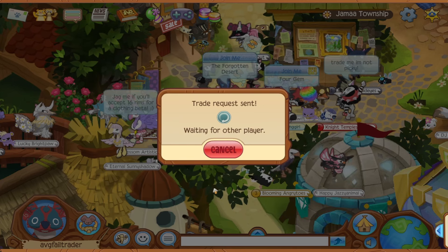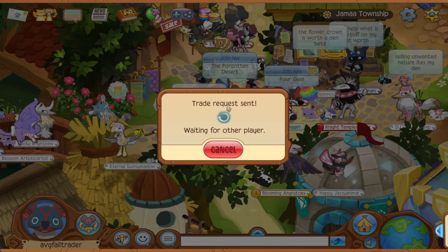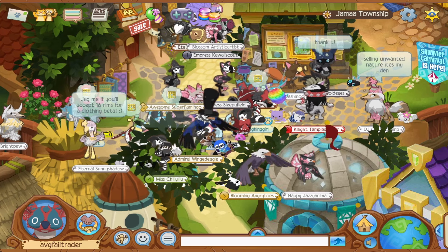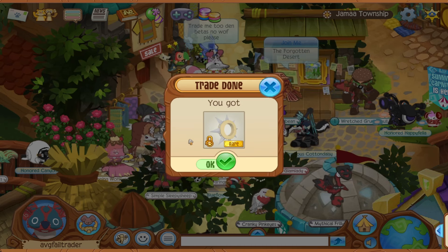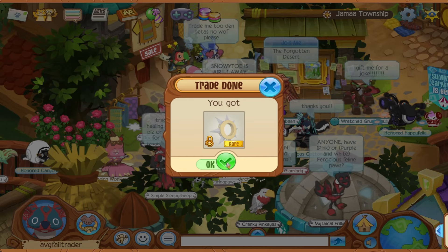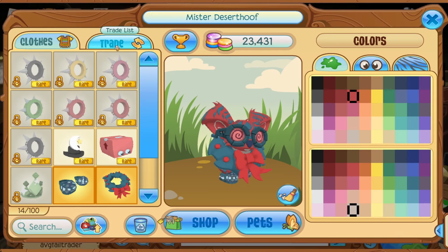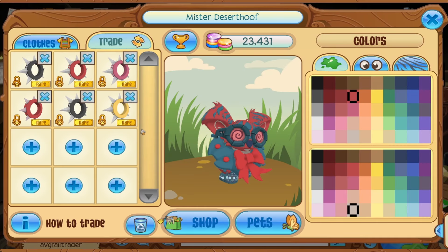Just got a yellow long for the 8 den betas I had — they accepted it one time, then were thinking about it. Got a yellow long for a pink short, 4 non-member den betas, and a member, so that's pretty good. I think I won a good bid on that one — that's a lot of profit. Got a solid for a red and yellow long and 3 non-member den betas, which is actually really good. We're making good profits so far.